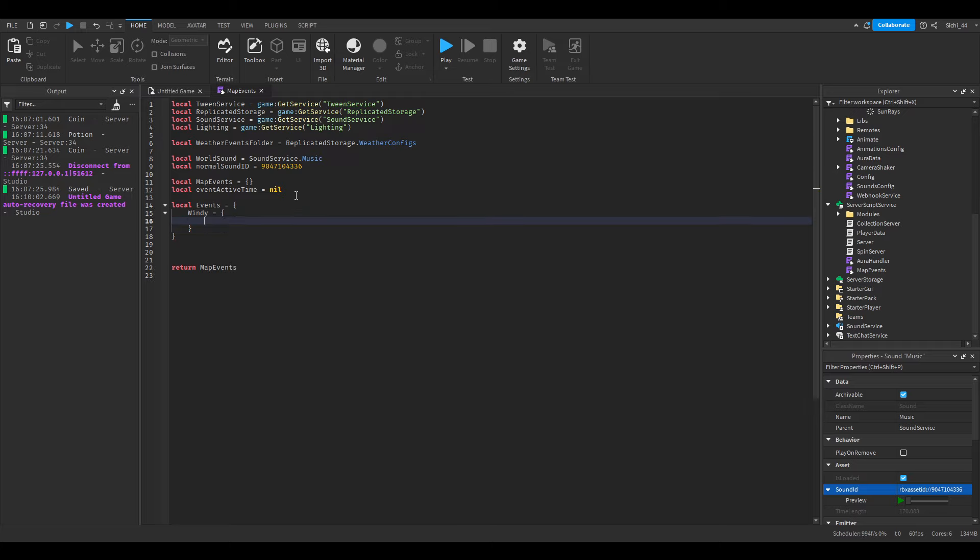For the Windy event, set duration equal to 500 — that's in seconds. Then chance, which is one-in-something, so I'll put 5 for showcasing. Then folder = weatherEventsFolder.Windy. Then sound — I'll put a random sound ID. And color = Color3.fromRGB with a nice blue value. You can add as many events as you want.